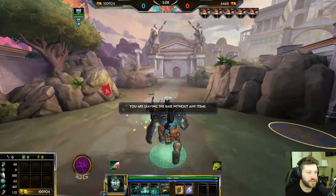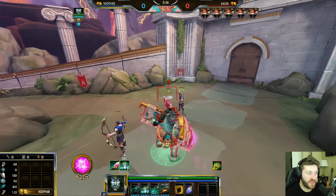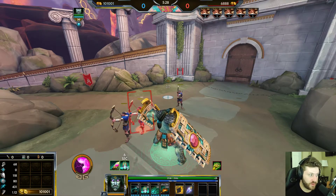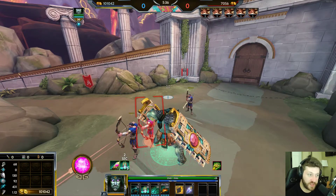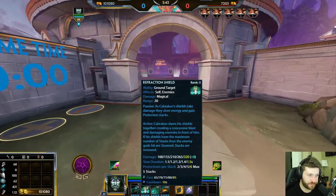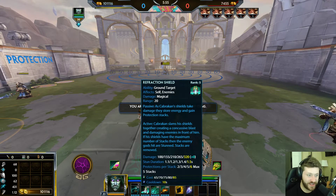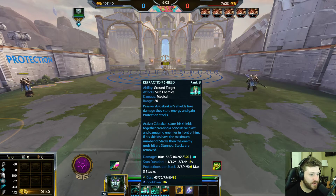Getting damaged by anything — including minions — builds these stacks, and you'll see his shields glowing as the stacks accumulate. Once fully stacked, you gain significant extra protections while being hit. The active ability has Cabrakan slam his shields together, creating a concussive blast that damages enemies in front of him. If his shields have the maximum number of stacks, enemy gods hit are stunned — and then stacks are removed.